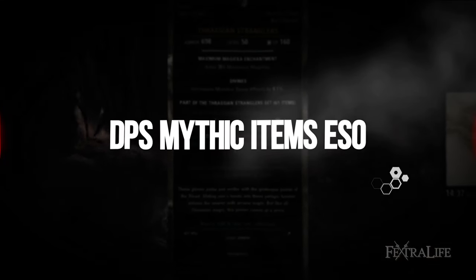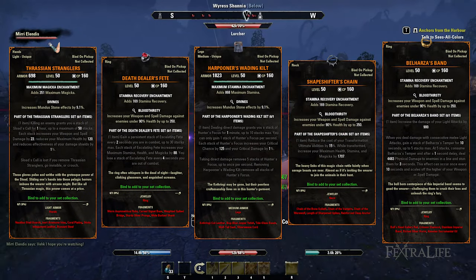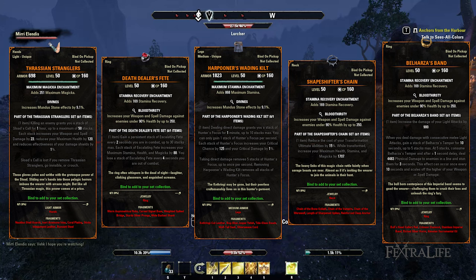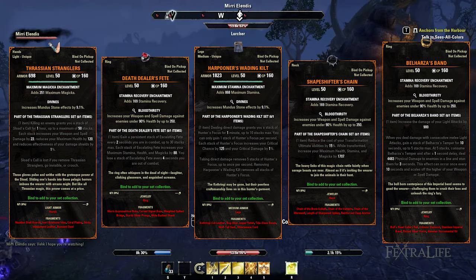For DPS characters, it's best to choose from the Thrasian Stranglers, Deathdealer's Feet, Harpooner's Waiting Kilt, Shapeshifter's Chain, and Belharza's Band Mythic items. Let's start with Thrasian Stranglers.